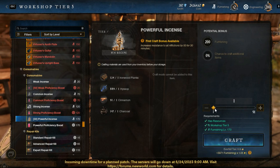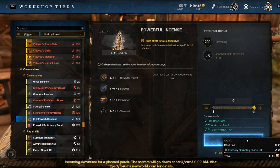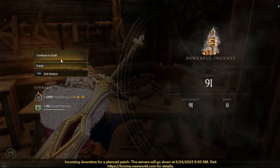Now I will do it. As you can see, I craft almost 100 of them, and I can get 100 plus thousands of furnishing experience now. Probably I will upgrade my aptitude level — but no, a little bit not enough.